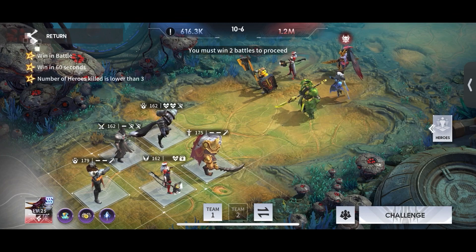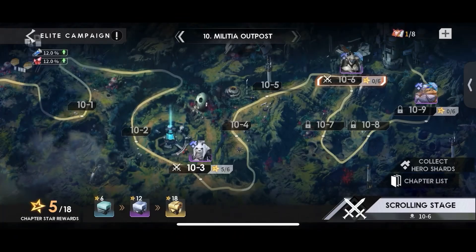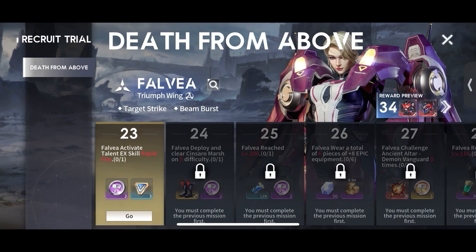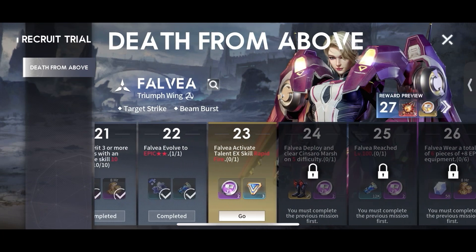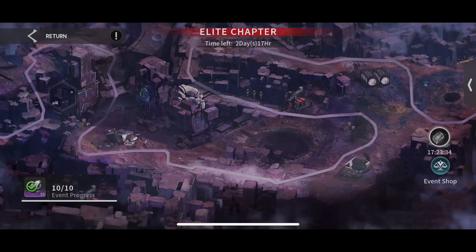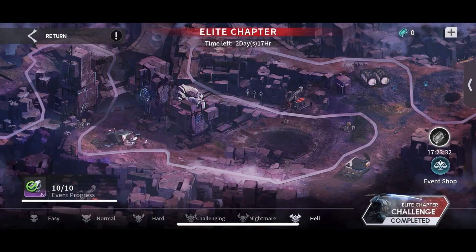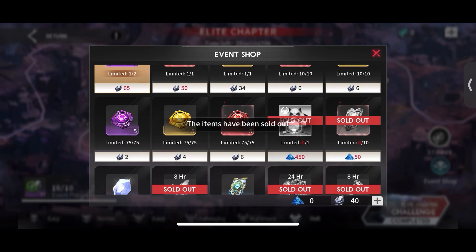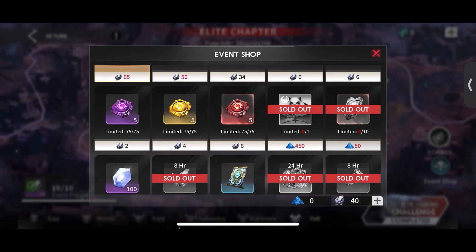Muka is a great damage soaker and with his wolves adds a little more agitation. Flavia I haven't focused on at all — if you're wondering why she's there, it's because I've got other heroes in the advanced recruitment wishlist and they're not available today.